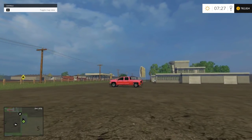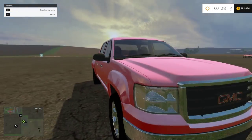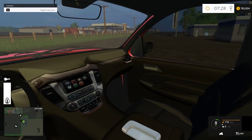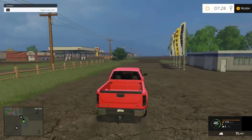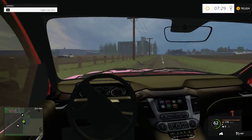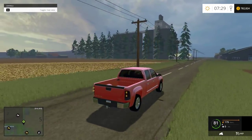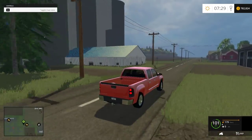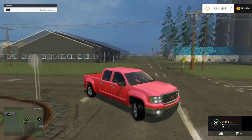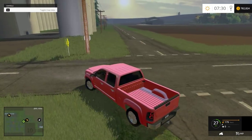Last but not least, we got a GMC Sierra. Looking nice as always from King Merc. Oh, look at that — different color interior. Not the same old tan we've been seeing over and over again.